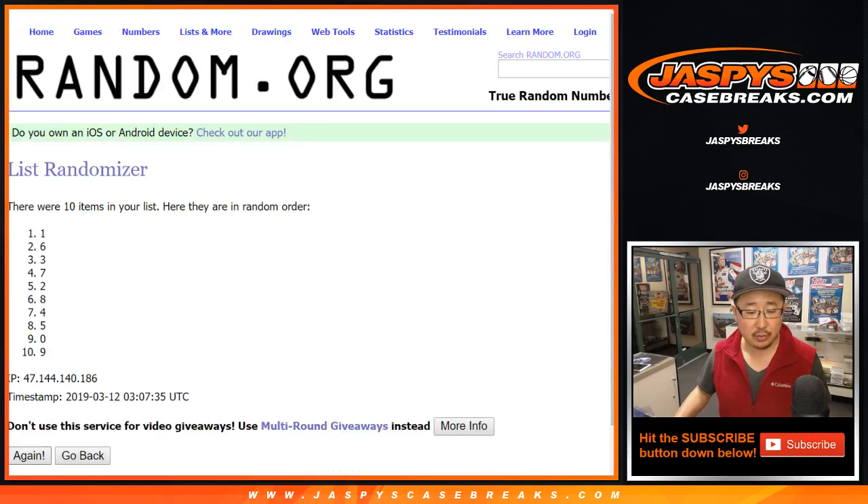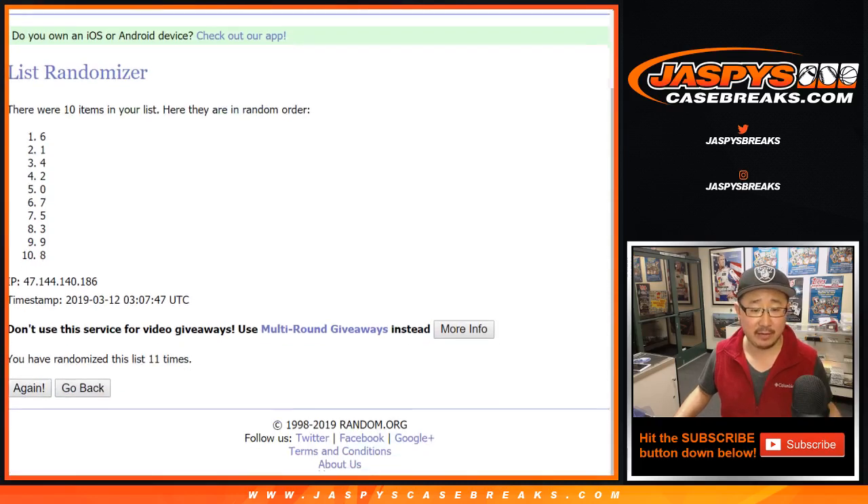Running the second randomization one through 11 times. After 11 times: six down to eight.